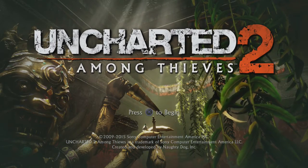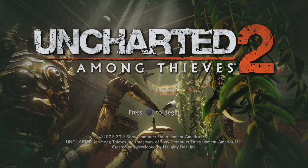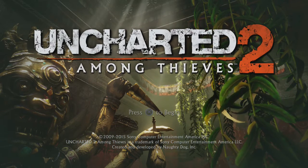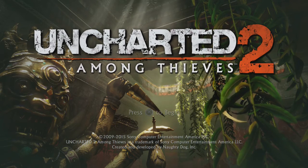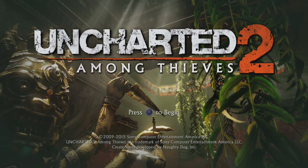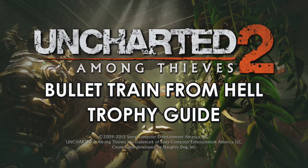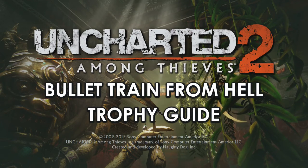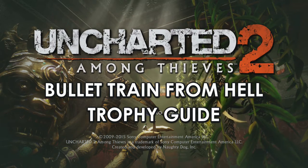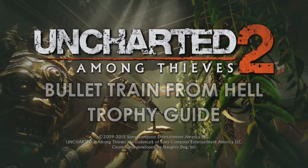What's going on? SlashBuddy24 here bringing you my third and probably final trophy guide in Uncharted 2 Among Thieves, the PS4 remastered version as part of the Nathan Drake Collection. In this trophy guide we'll be going through the Bullet Train from Hell trophy, and this is the third and last of the timed mission trophies in the game. You need to complete Chapter 13, Locomotion, in less than 7 minutes.